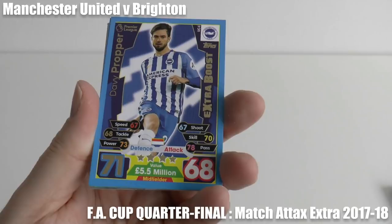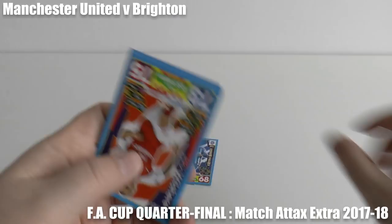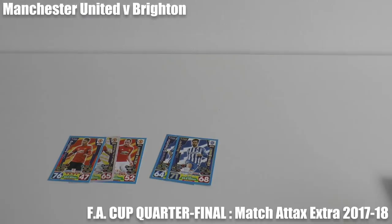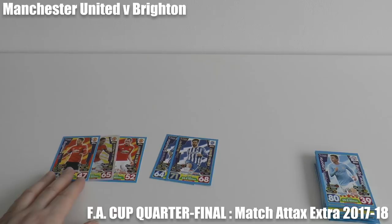However, Brighton will not lay down — Davy Propper has pulled a goal back. Can they force extra time in this game? They now trail by three goals to two. Unfortunately, they haven't. So the final score: it finishes Manchester United 3 through Smalling, Matic and Jones; Brighton and Hove Albion 2, through Schalleto and Davy Propper.